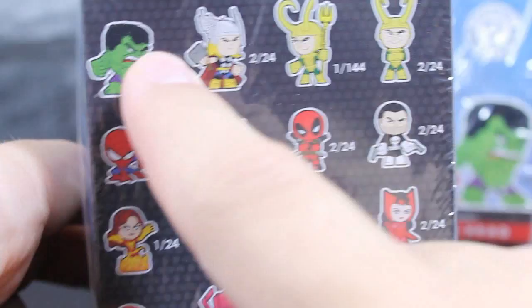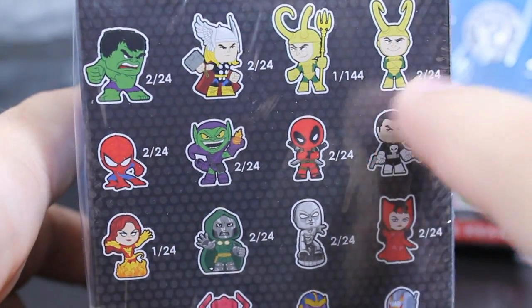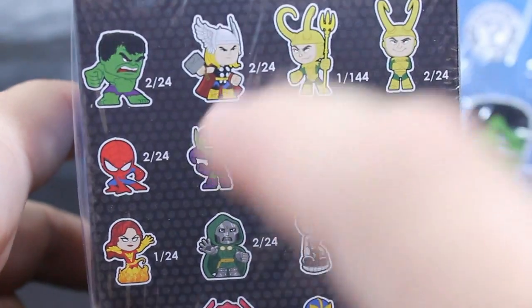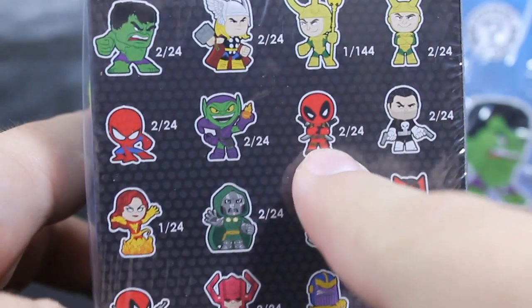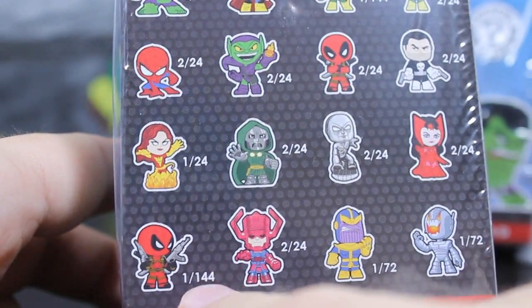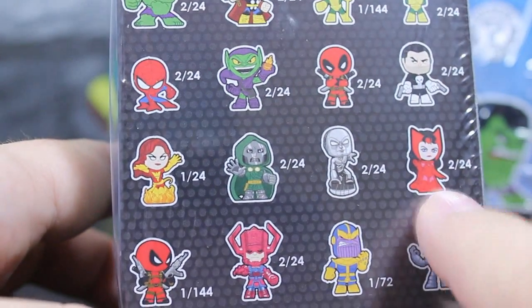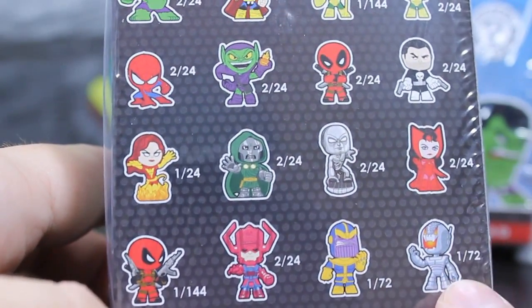Imagine if we pull Loki — that would be awesome! We've got the Hulk, Thor, Loki, another version of Loki. There are more Lokis than Thors or Spider-Mans, which is amazing. We've also got Spider-Man, Green Goblin, Deadpool — I'd definitely love to pull either Deadpool. And then the Punisher, Phoenix, Doctor Doom, Silver Surfer, Scarlet Witch, another version of Deadpool, Galactus, Thanos, and Ultron.